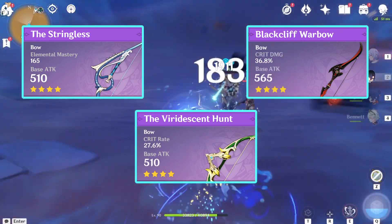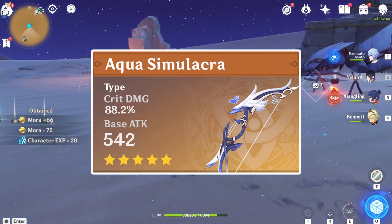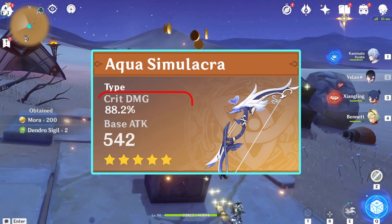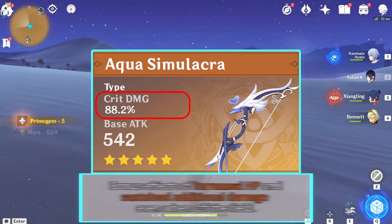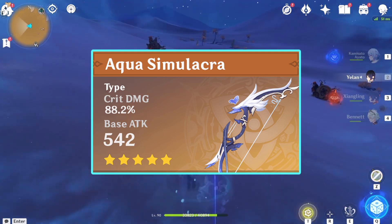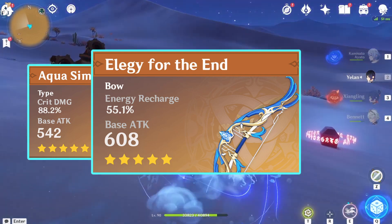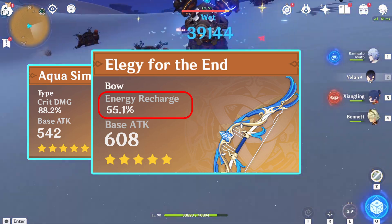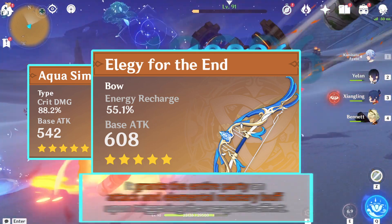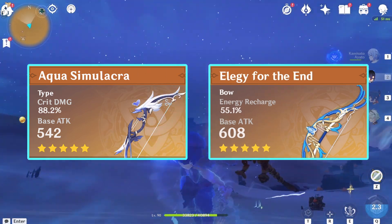For the 5-star option, her best-in-slot is either the Elegy for the End or the Aqua Simulacra. Aqua Simulacra offers Yelan the highest damage potential, particularly at Constellation 6, providing up to an 88.2% critical damage boost along with bonus effects of increased HP and sustained additional damage even when off the field. Just ensure you have enough Energy Recharge stat so you won't run into energy problems activating her burst. On the other hand, the Elegy for the End is Yelan's best option if you're running her as support. It gives up to 55.1% Energy Recharge, allowing you the flexibility to use HP main stats for your artifacts. Moreover, it grants the entire party an attack and Elemental Mastery buff upon triggering the weapon's effect. In short, it fits perfectly with Yelan's support playstyle.